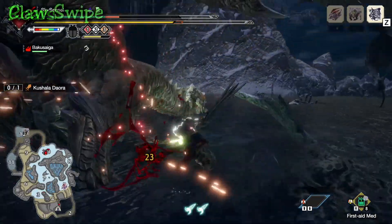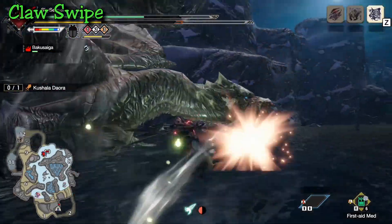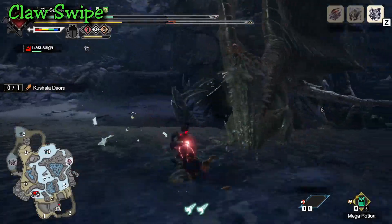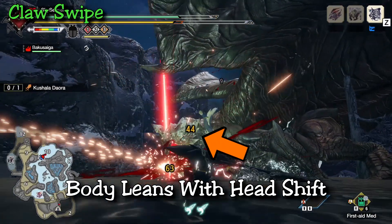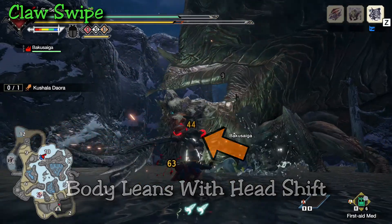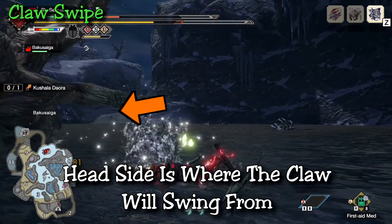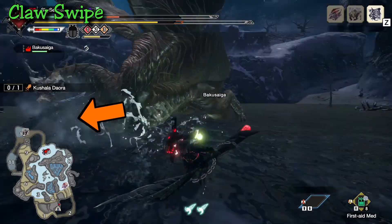Next we have the claw swipe attack, which is pretty clear. Kushala tends to swipe from one side to the other. He makes a large gesture which usually gives you enough time to dodge. However, his tells are very subtle — he'll pull his head back to one side, staying pretty low, paired with his body leaning to that side. After this motion he opens his mouth, jiggles his head a little, and whichever side the head is on is the side he raises his claw and then swings towards you, moving his head in that direction as if to intimidate you.